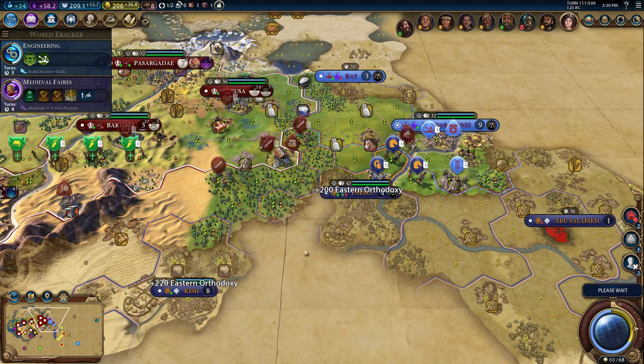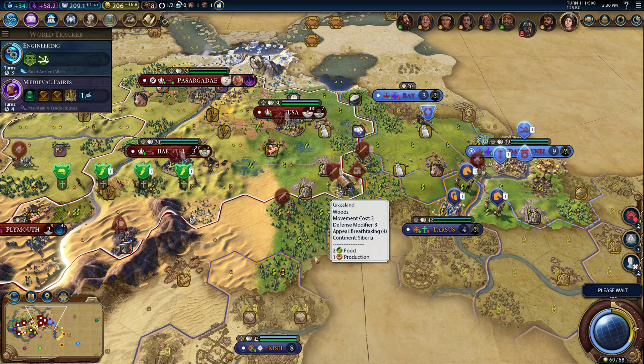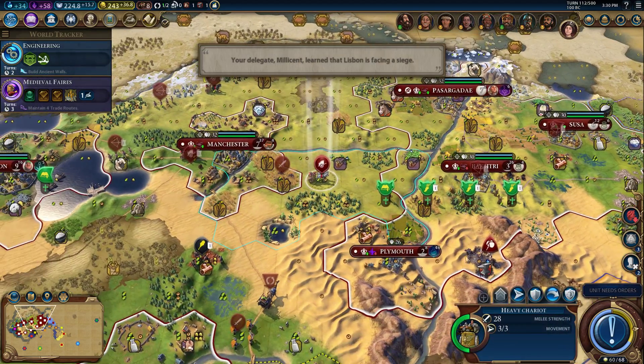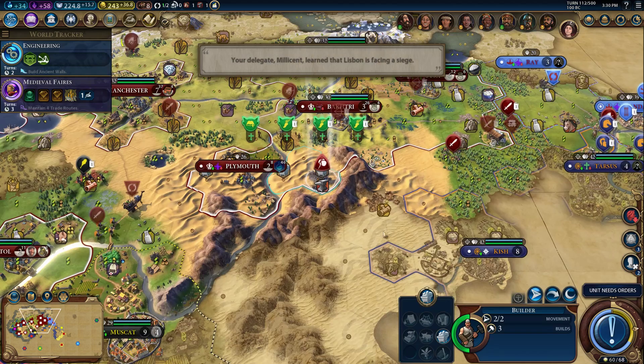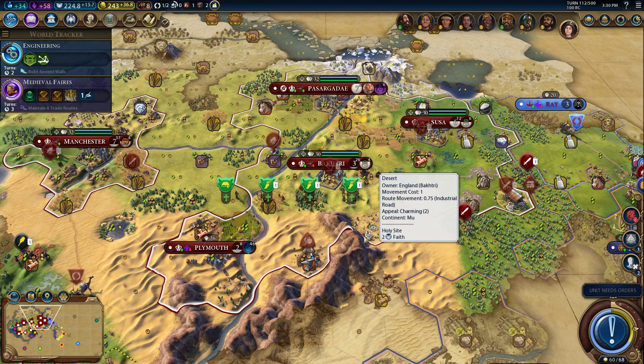Tarsus is over here. Kish — isn't Kish a game where you're a little black slime ball thing that drops slime all over the walls? I think that's Gish though. And now we can no longer make heavy chariots again because we just got our second iron resource.